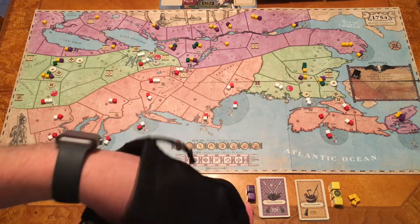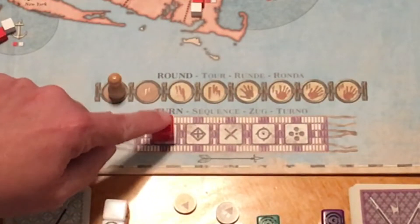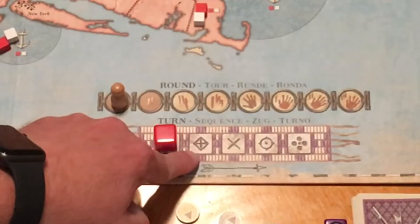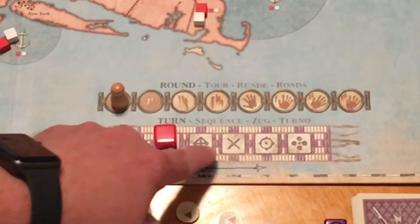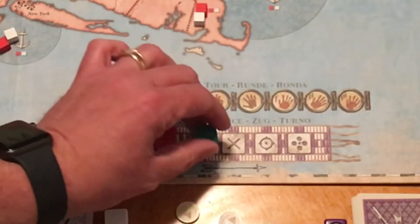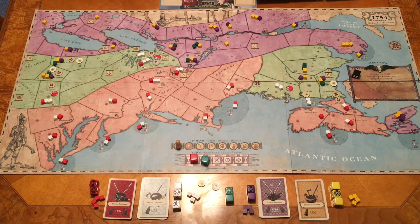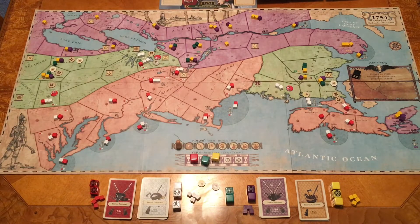When we pull cubes out of the bag, we don't know what order we'll have, so we place them on the turn sequence area. There are symbols on the turn sequence area, and whenever we pull the Native American cube, we look for that icon on the map and place Native American reinforcements there. Each symbol appears on the map twice. So we look for the matching icon — one here and one over there — and those areas get reinforcements. Then we continue drawing from the bag, and each faction takes their turn in that order.